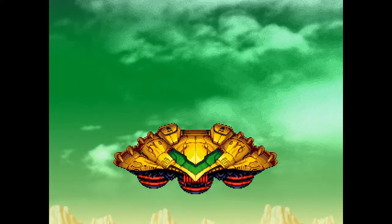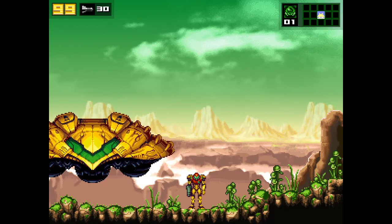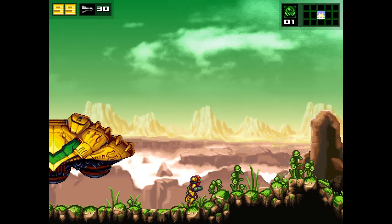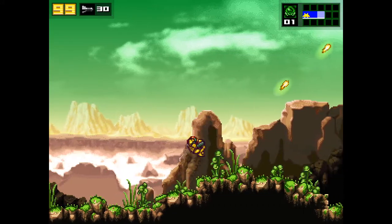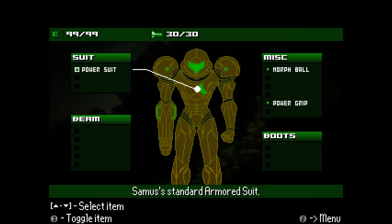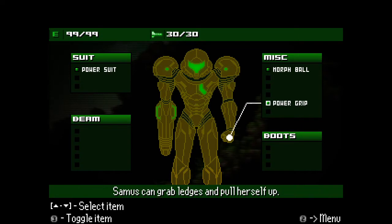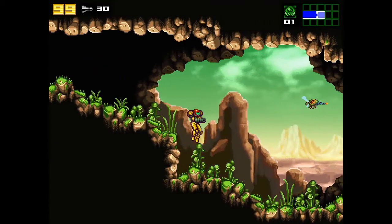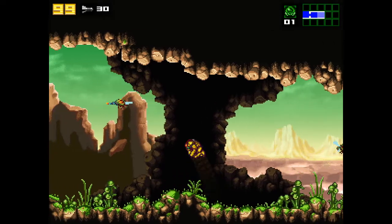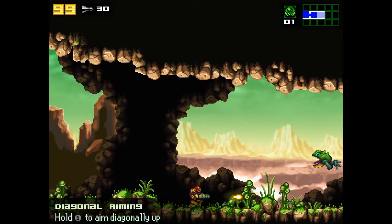Nice pixel artwork, that's for sure. I'm going in completely blind except for what I've seen around. What can I do — jump and shoot? I know what I currently have: the power suit, normal standard armor suit, the morph ball — I can go into a ball. But I can't jump with it yet. And a power grip, which isn't that useful. Wrong button — whoops.